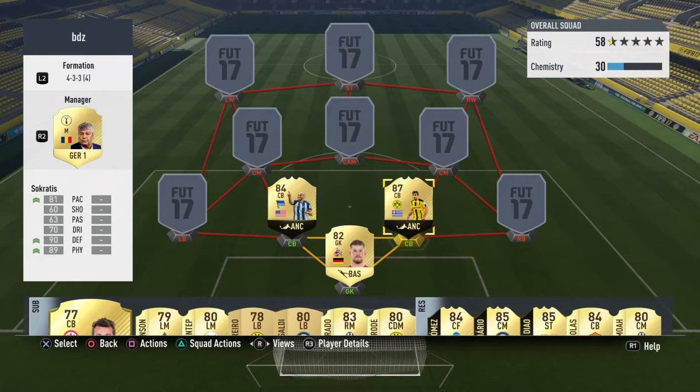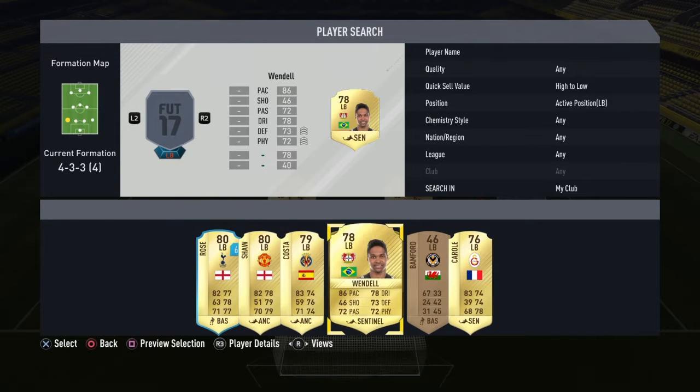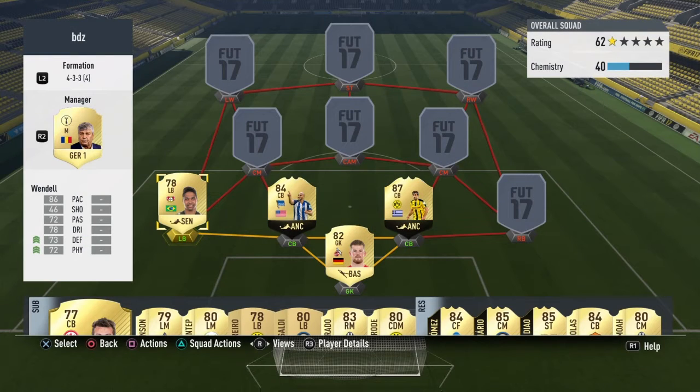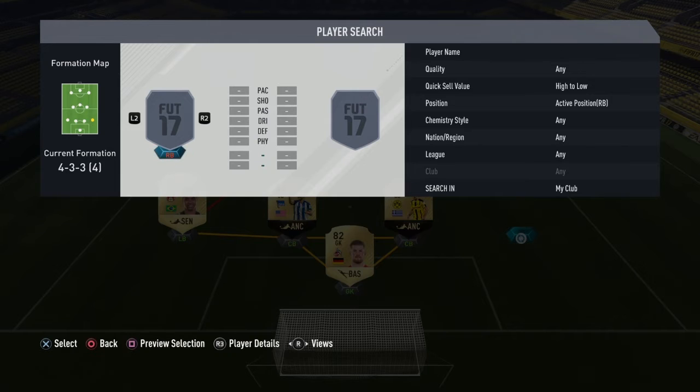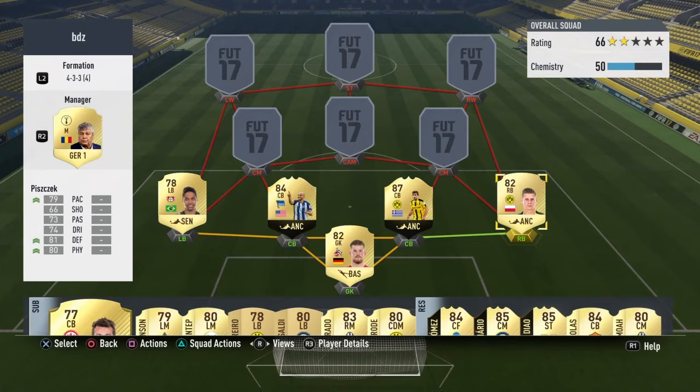At left back I haven't gone with someone that expensive — Wendell is cheap, quick, and just gets the job done every single time. At right back in the Bundesliga there aren't that many options; I've gone with Piszek because I prefer a bit of pace, and yeah he's pretty good in his own right.